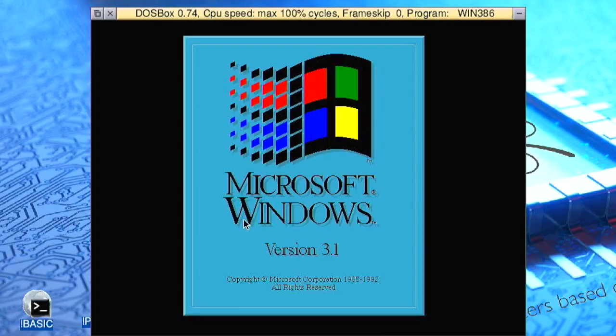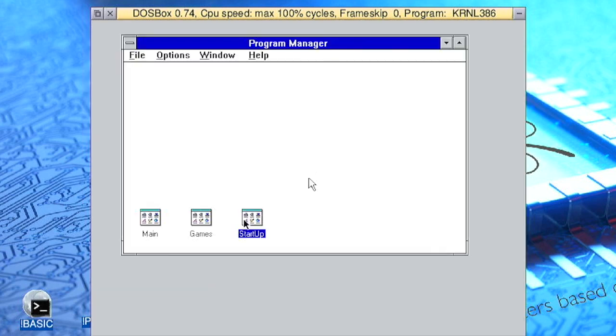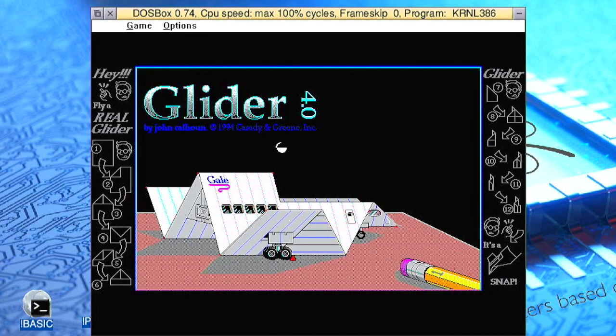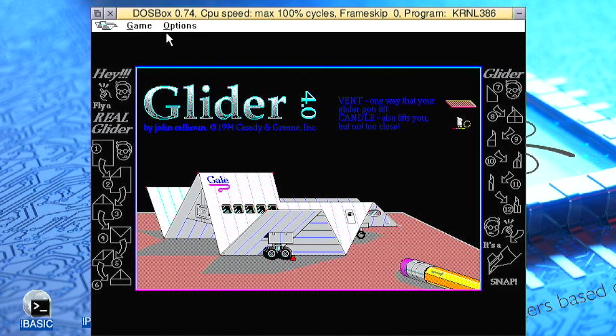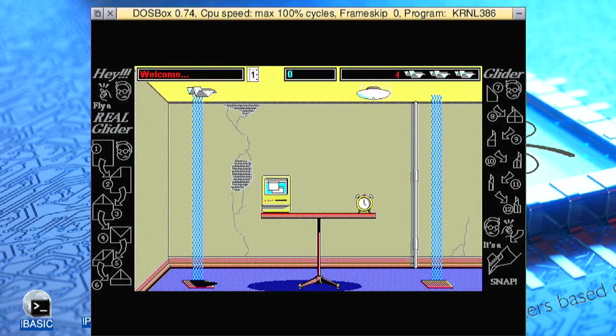Of course, if you can run older PC titles then you can also run vintage versions of Microsoft Windows. Here RISCOS using DOSBox is booting Windows 3.1 and it fully works, which means we can play games designed to run in Windows, such as the PC port of the early 90s Mac classic game Glider.